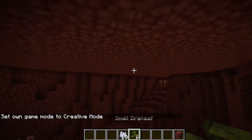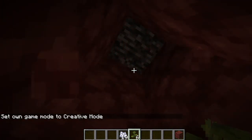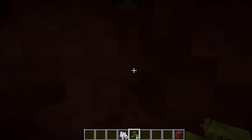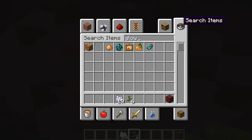So PhoenixSC has apparently figured out that using drip leaf you can apparently, maybe, do a glitch.